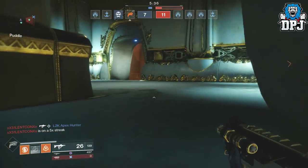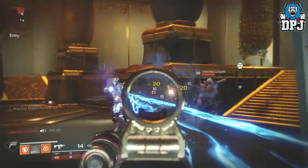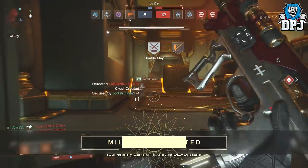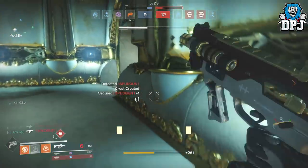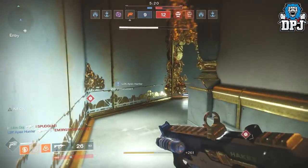So basically you need to rank him up. You do this by cashing in gunsmith materials — I believe it's around 27 materials to rank him up. Now you get materials for dismantling gear you don't need: legendary, exotic, etc. So you can either farm engrams, which can be done by doing public events, strikes, whatever — or you can do what I'll show you guys in today's video.